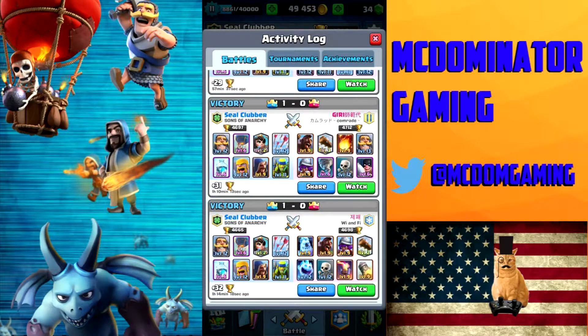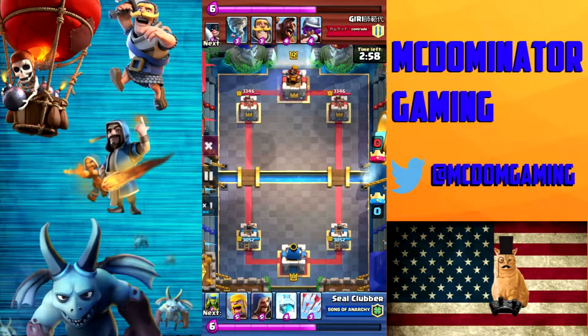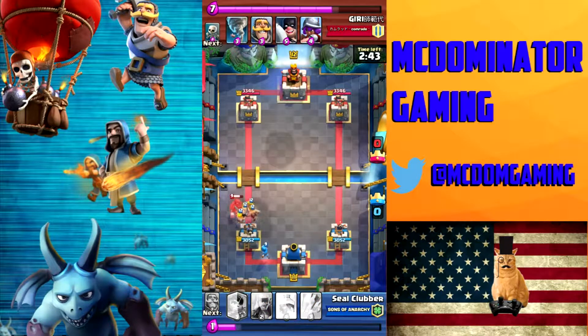I'll go ahead and show this one with this Hog deck, because the guy threw a taunt out there on the second push of the game, so I figured I ought to put him up on the internet here as well. It's a tough deck for me to play against — it has Executioner and Tornado. If played correctly, I'm going to struggle against this. So I'll go ahead and get my Barbs out, and between them and the Wizard, we'll take care of that.